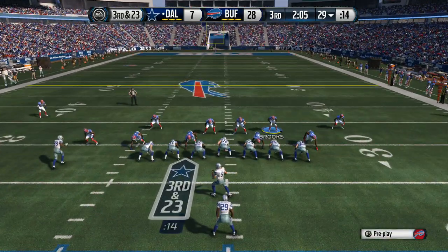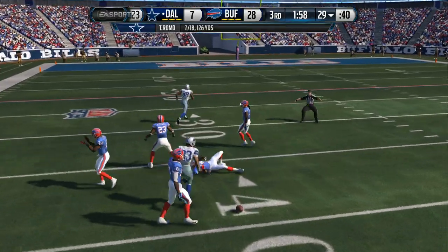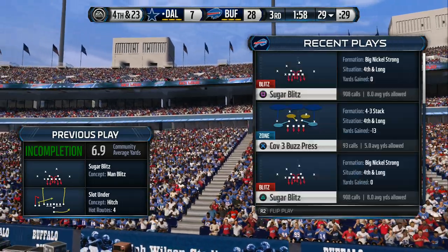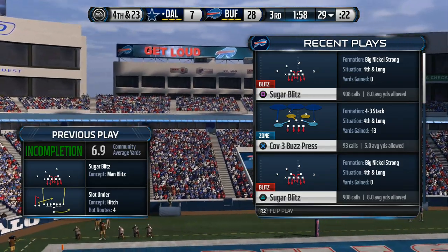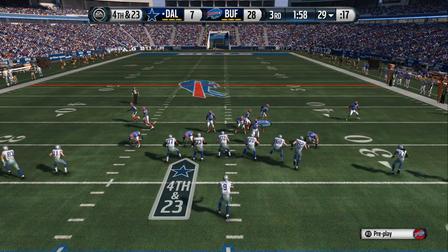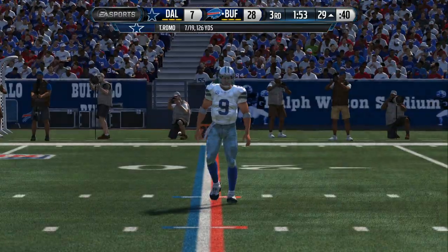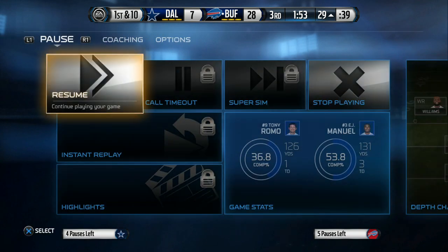Bryant's a receiver in the slot. The Cowboys have it at the 29 — looking long. Dez Bryant is there but it's incomplete. Defensive coordinators love this situation — third and long, they can do just about anything, and it's going to work. They stop the offense. They bring back out the offense to go for it. Romo has everybody split out wide for this snap, dropping back now into the shotgun. Failed to pick up the first down and they'll give the ball back to the other side. The Cowboys were putting together quite a drive, but they don't convert.